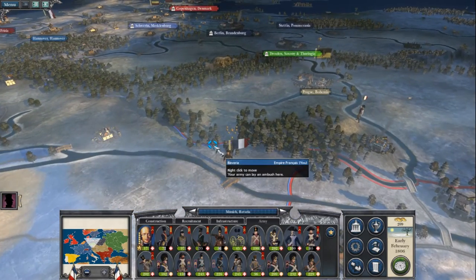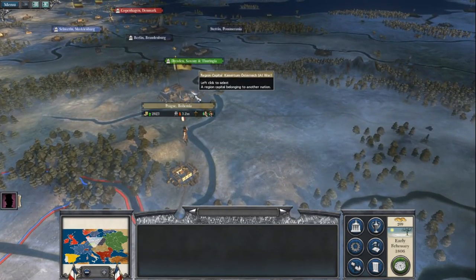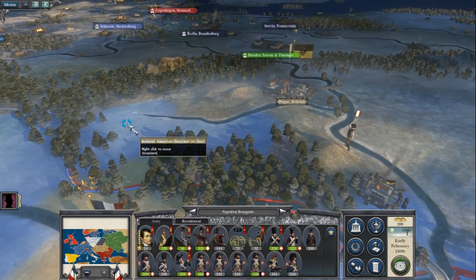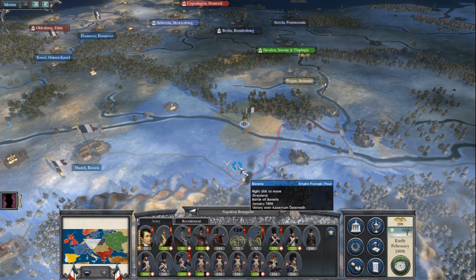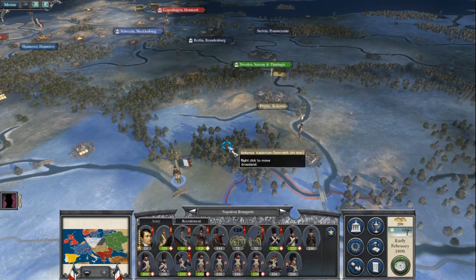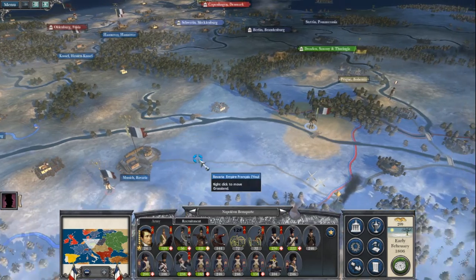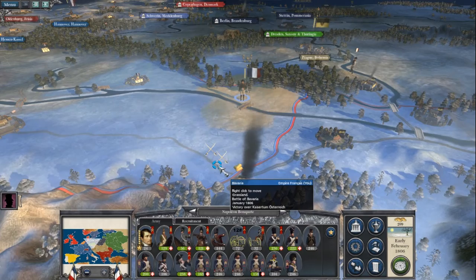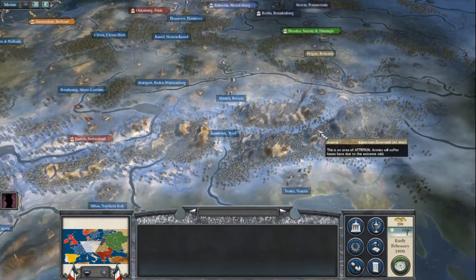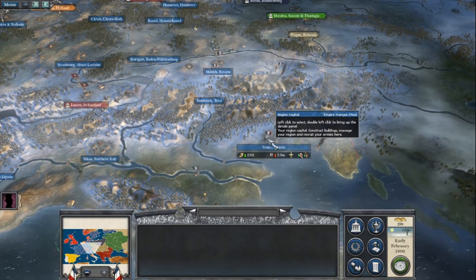Some units are going back to Munich. It's really tempting to advance on Prague. Could do with a little bit more time to rebuild. If Napoleon camps out there, one more unit will reinforce him when they've been built and he can advance on the road to Prague — if they don't come at me first. Well, that was an adventure. I think that's early February 1806 done.